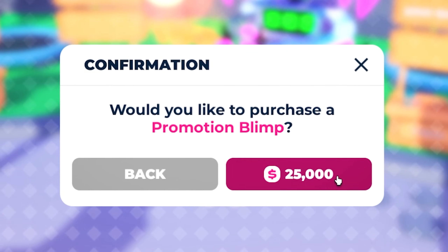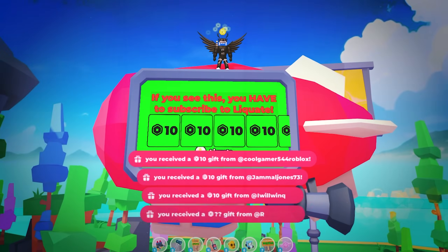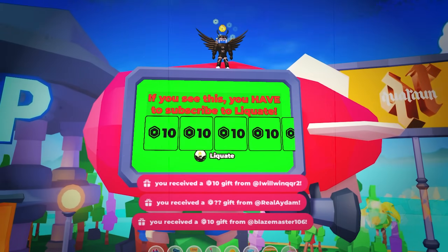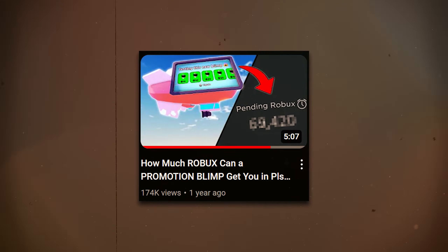If you're a really good saver, you might even consider saving up for the Promotion Blimp. The Promotion Blimp is a global effect in Please Donate that allows any player in the game to donate to you while it circles in the air. If you're curious just how much Robux you might be able to earn from it, check out the video linked in the description below.